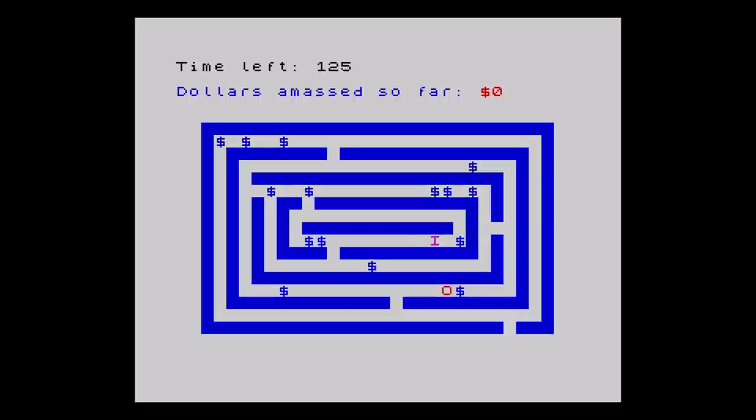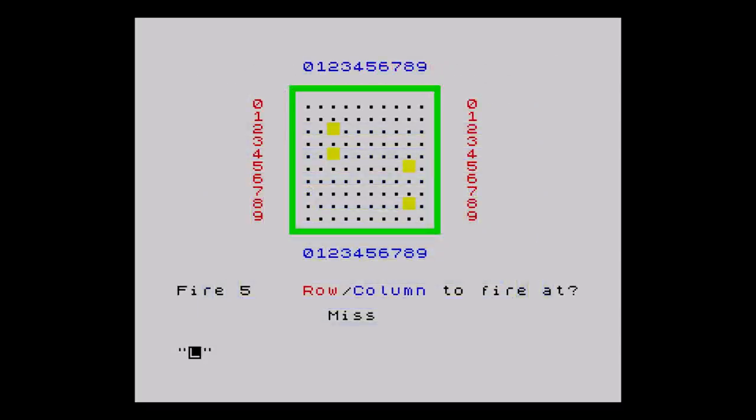Daylight Robbery is similar to Labyrinth, but the guard moves on his own. You collect the cash and avoid the guard. Challenging game, but again not something that would show off the Spectrum's capabilities. Next we have Battleships — you enter a grid reference and try to destroy the computer's fleet. And finally, Invisible Invader: you guide an asterisk around the screen, using hints about which direction to go to find the hidden invader. Not very challenging at all.